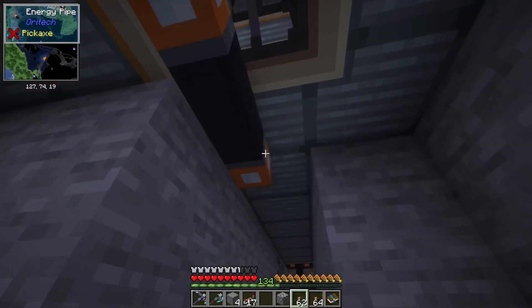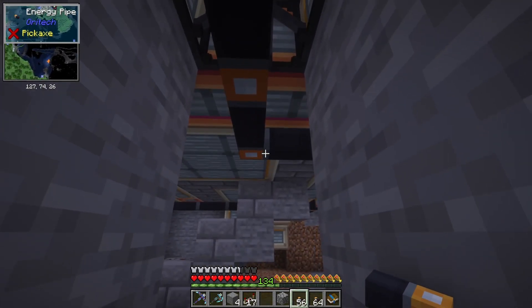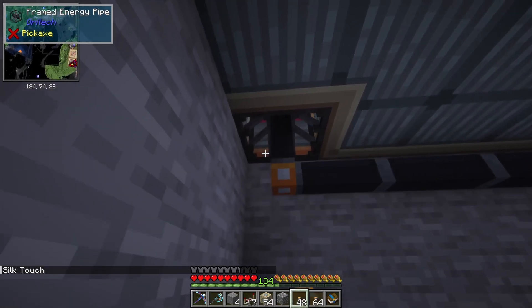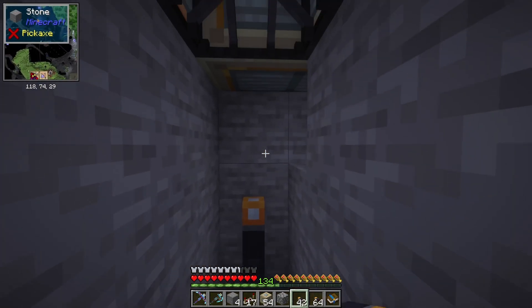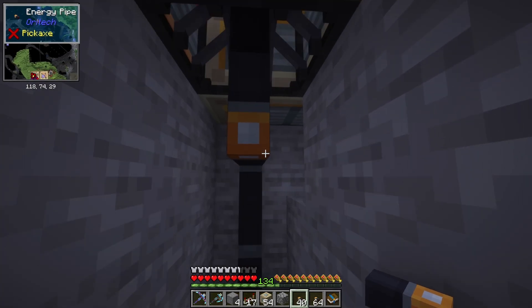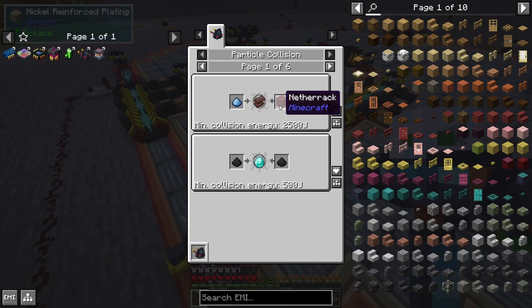Let's go ahead and do our cabling underneath — connected. And over here we're going to go this way. The 2500 joule automation that we're setting up is going to be for netherite scraps, and that is colliding netherrack with adamant dust.